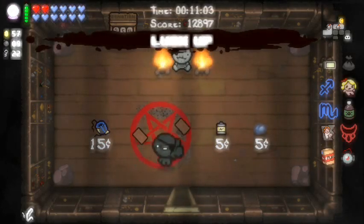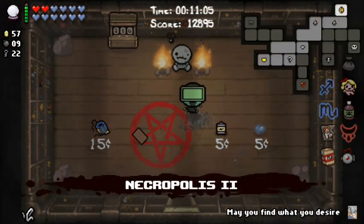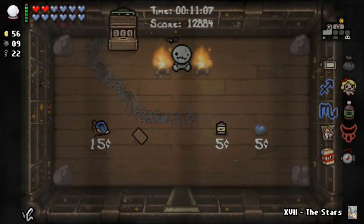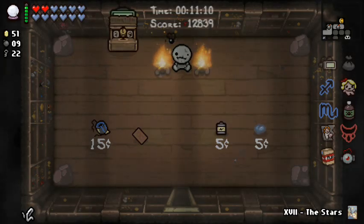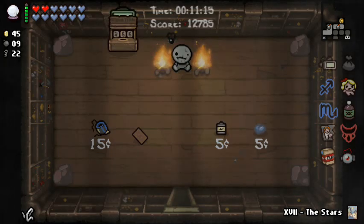A bomb back there. I don't really need anything in here. I'll take that — I'll try the pill. Luck Up, great. Necropolis 2 — so I'll take the Stars card, and I'm going to put as much as I can in here.